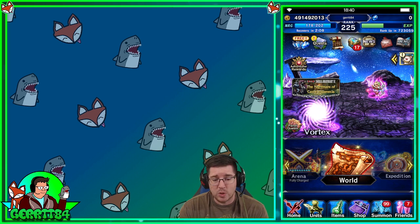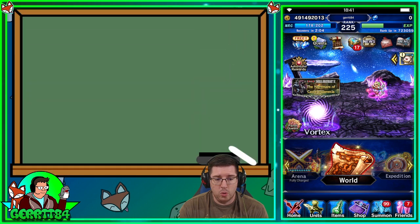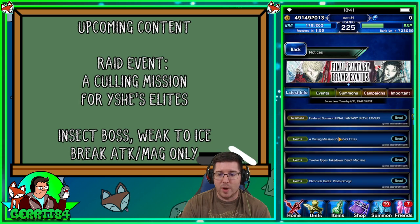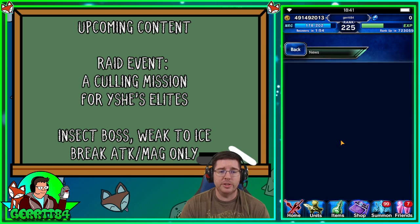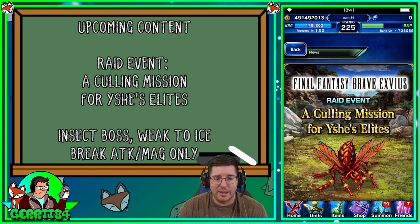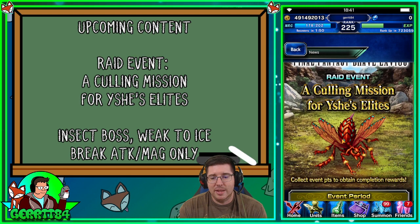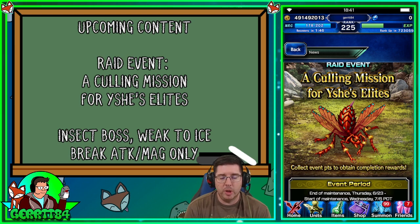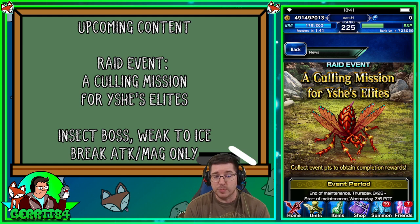Let's get into it because we've got a lot of news to cover this week. The very first piece of upcoming content is a raid event called 'A Culling Mission for Yish's Elites.' The raid boss is a bug-looking boss — we know it's a bug — and from the wiki on the JP side, we know this boss is weak to ice.